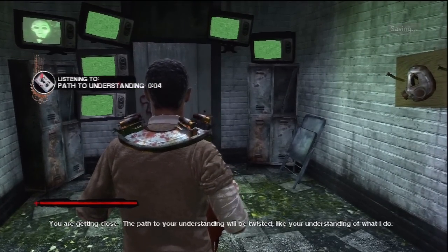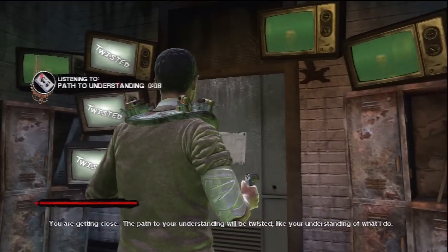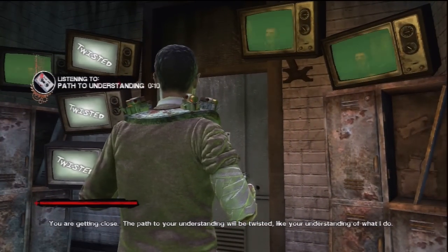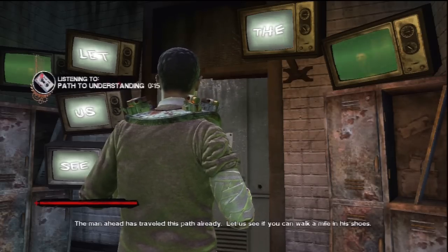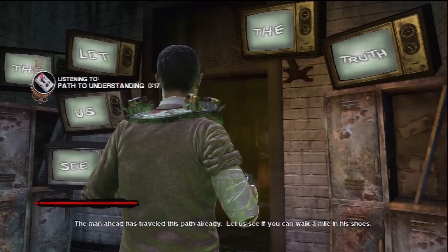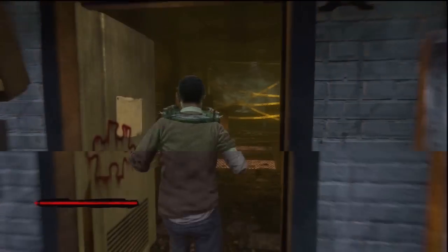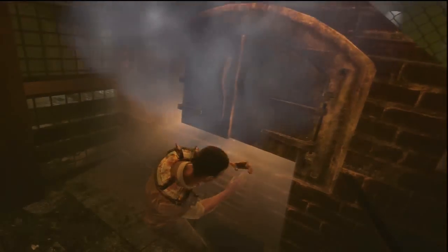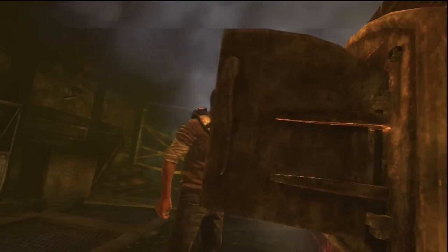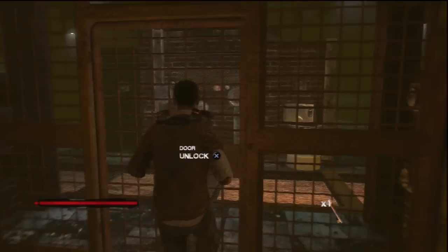Cassette tape dialogue: You are getting close. The path to your understanding will be twisted, like your understanding of what I do. The man ahead has travelled this path already — let us see if you can walk a while in his shoes. When the cassette tape finishes the door will open. Throw the frozen hand into the furnace and it will leave behind a key. Use the key to unlock the gate and you will trigger a cutscene.